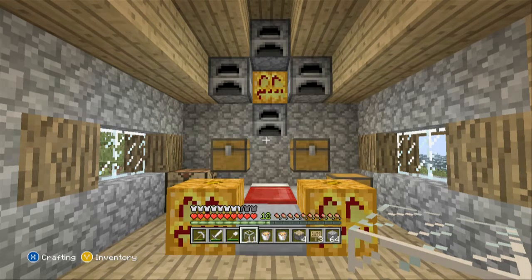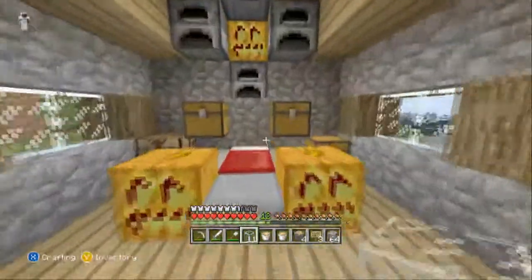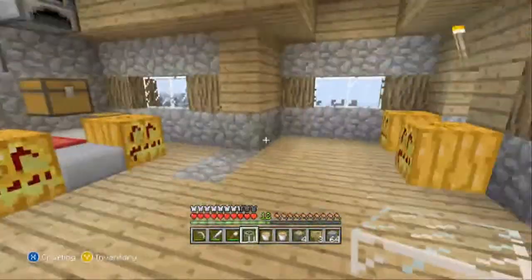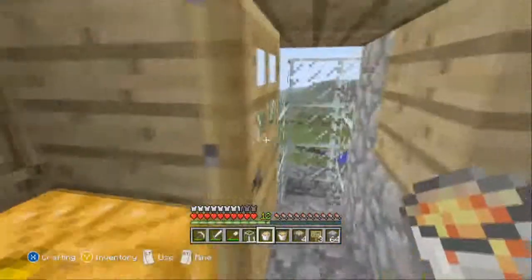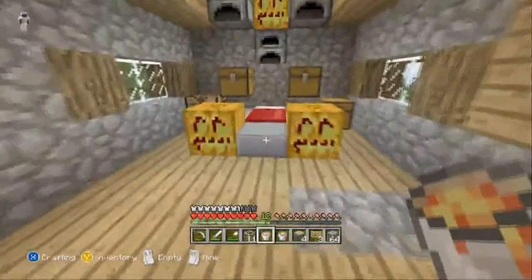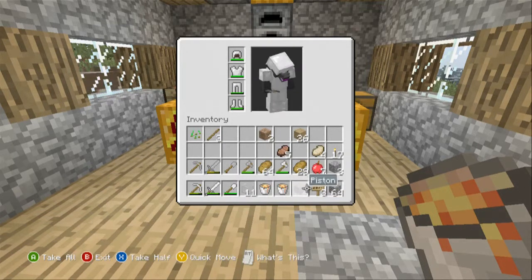What's up guys, TheBoboCat1 here and welcome to episode four of Let's Play Minecraft Survival. Today, as you can tell by my inventory, we'll be making a cow farm because we want some food pretty quickly. What you'll need is two lava buckets, maybe some glass and cobble, whatever block you want to use, and two signs.